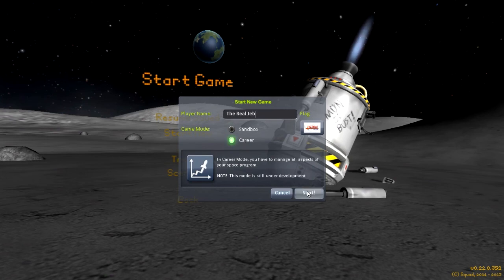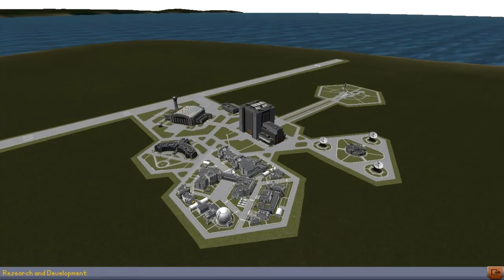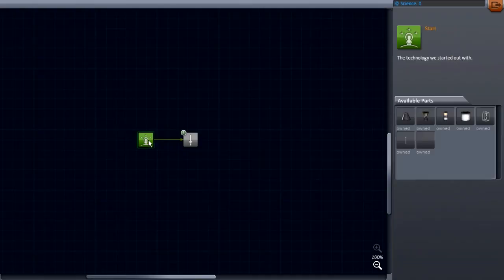Now, 0.22 is the addition to Kerbal Space Program which adds in science, experiments, and starting up career mode, which is something we've been looking for back in 2011 when the game dropped.